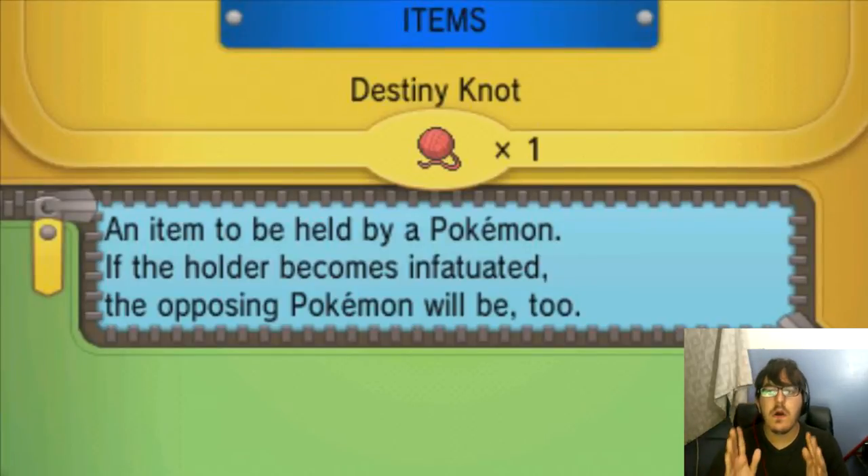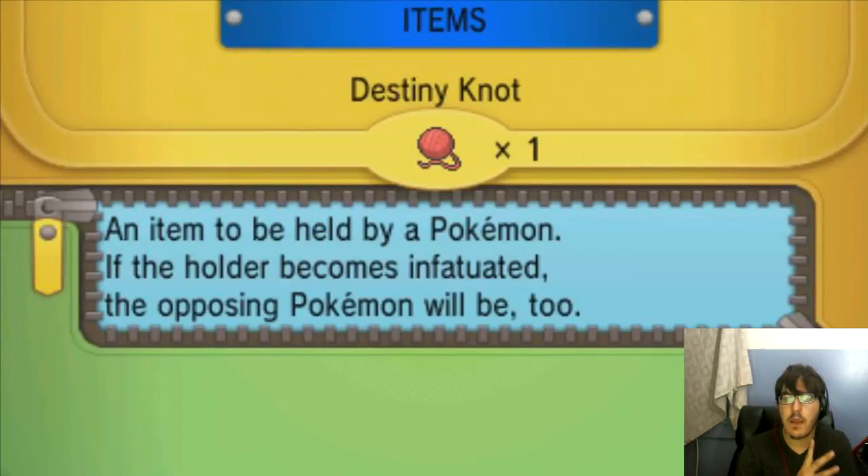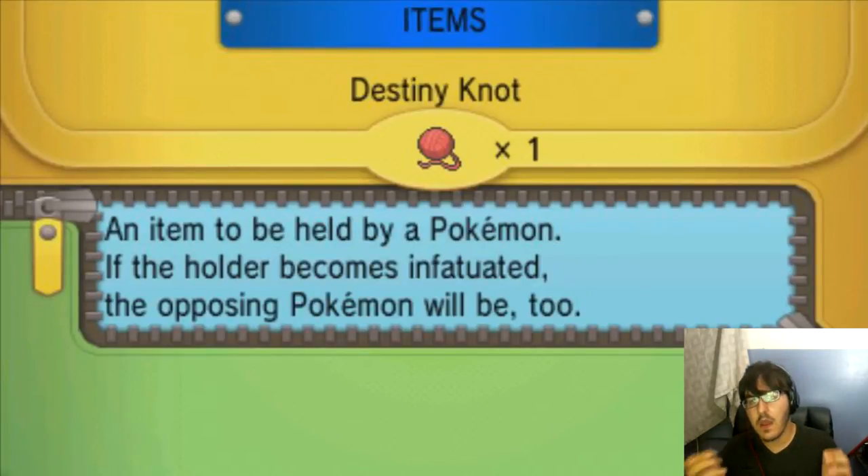IVs in general have a range of 0 to 31, and normally parents will pass down 2 to 3 IVs onto the offspring. With the Destiny Knot — this little ball of string — it pretty much makes it so that the Pokemon will be able to get 5 random IVs from each parent. Normally you'd slap this on the Pokemon you don't want the nature on.